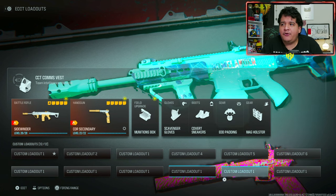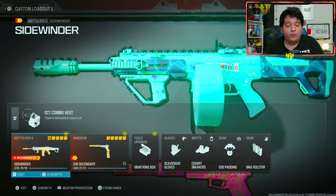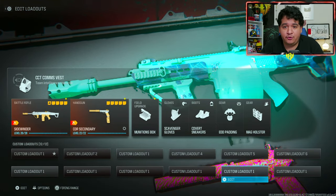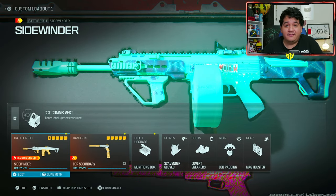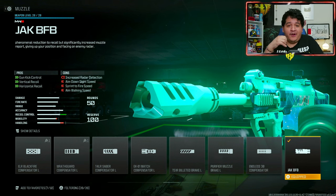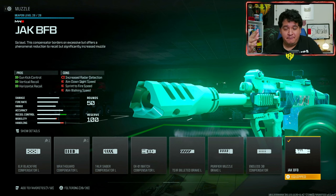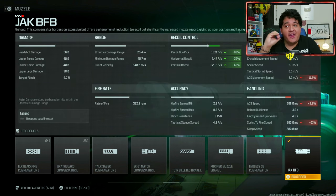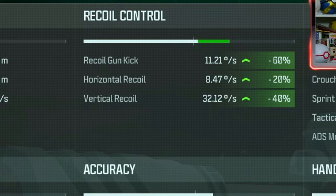With all that chatter out of the way, we're going to start by showing you the class setup for the Sidewinder with the conversion kit, and then without it. The muzzle that is going to be the ace attachment for our Sidewinder is the Jack BFB. This basically gives every gun in the game very little recoil — you'll pretty much have no trouble controlling any gun. It gives you 60% recoil gun kick, 20% horizontal recoil, and 40% vertical recoil.